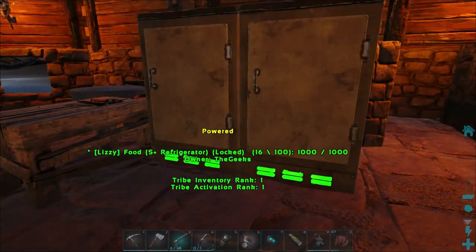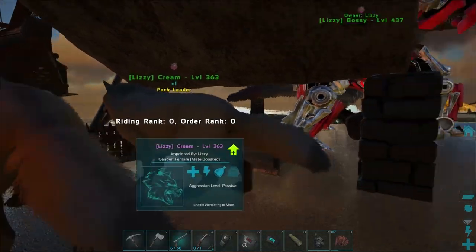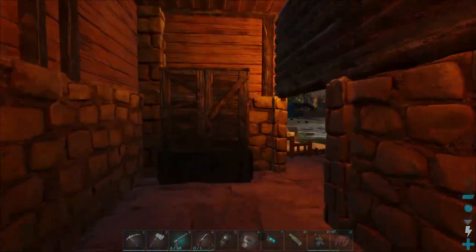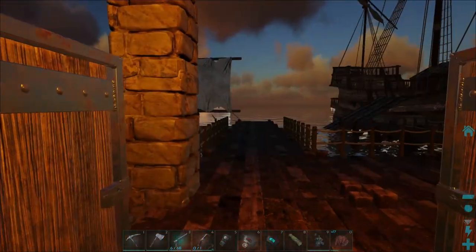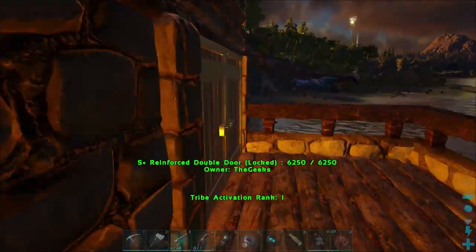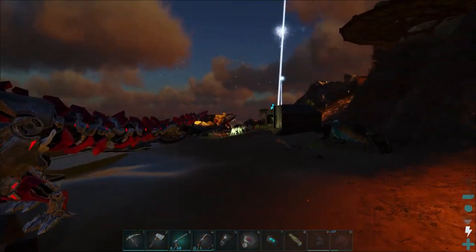This looks to be either a boathouse or somebody's actual house - a couple wolves outside. This is Lizzie's place. Got some nice wolves out here, a couple of tech rexes - the boss ones they use for boss battles on here. Let's head upstairs - nice bedroom action up here, very cool, and a nice little back deck.